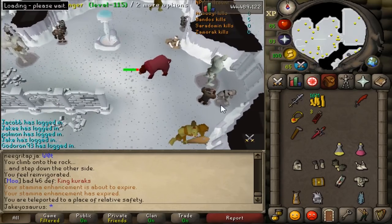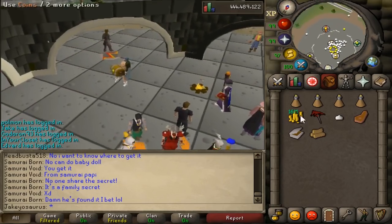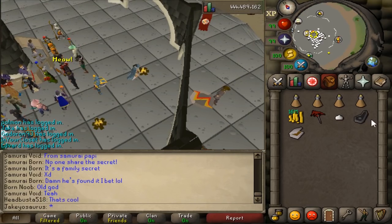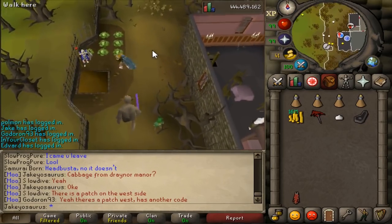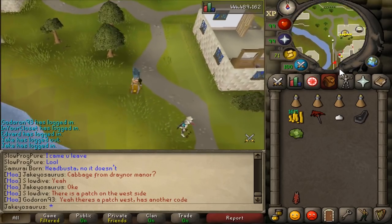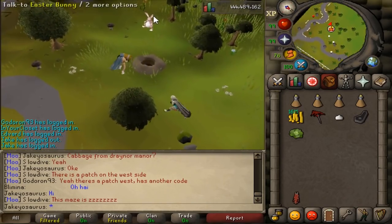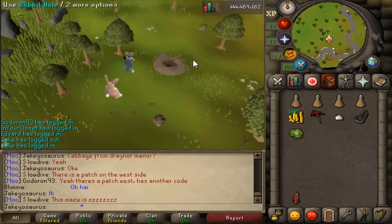Now that that's all covered, we can move on to the Easter event. You do need some items for this Easter event — we need a pickaxe, a garlic, some burnt meat which I'm about to burn right now, and a drain or cabbage that I'm about to go get as well. So we've got some nice burnt meat — beautiful. The last thing we need is one of these cabbages. The Easter event is south of Falador like most years, just down there by the crossroads. I see a rabbit hole — let me talk to Mr. Easter Bunny.